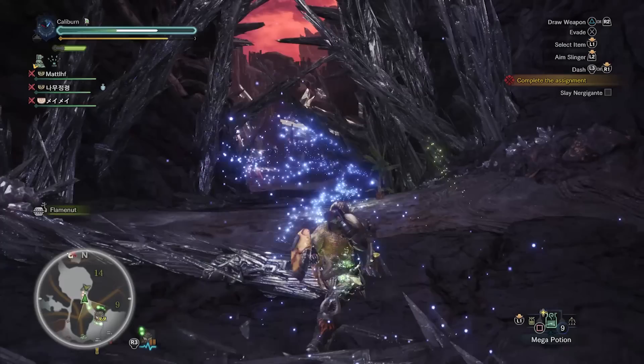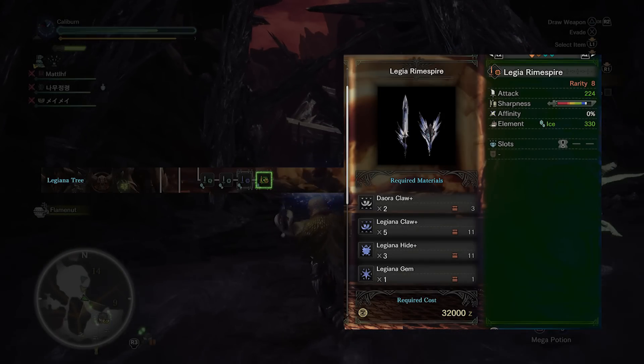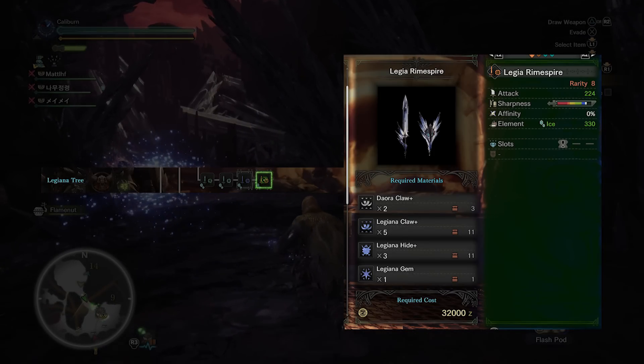This will be adequate for taking out the remaining elder dragons. You can also finish upgrading your Rimespire into a Legia Rimespire after beating Kushala Daora by using two Daora Claw Plus, five Legiana Claw Plus, three Legiana Hide Plus, and one Legiana Gem.